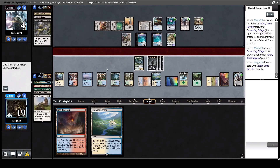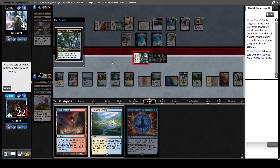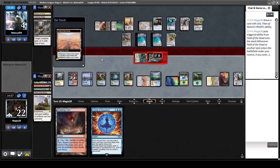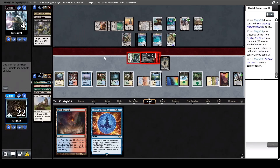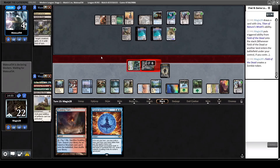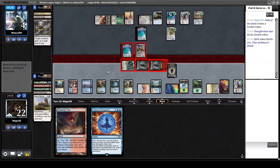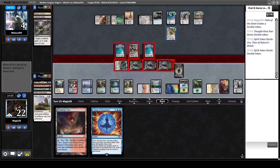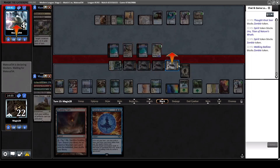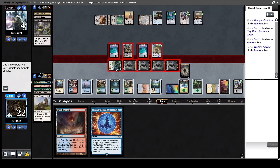At this point we just attack with everything and hope that Uro can redraw some stuff - maybe another Time Raveler or Omnath. I choose to just send everything at him: at four life he has to block everything I send at him. Now at least we have drawn a Force of Negation to counter the Ensnaring Bridge. That Field of the Dead is now a real win condition all of a sudden. Him blocking with the Spirit tokens means he will draw more cards - maybe he finds an All Is Dust or something, so I might want to wait on these fetch lands.